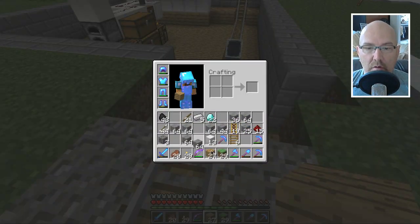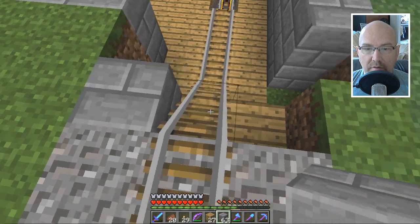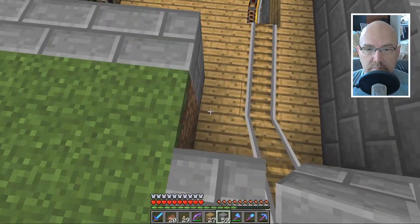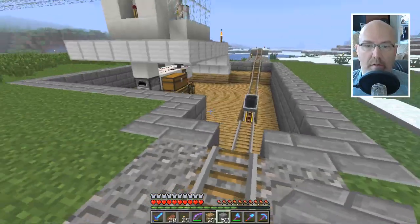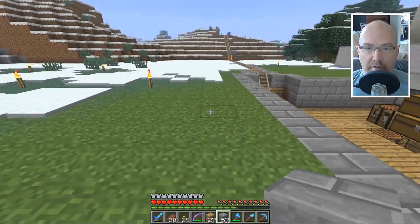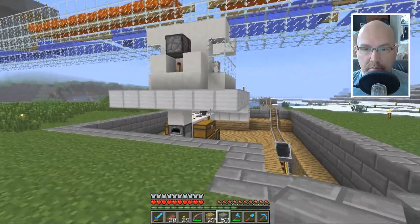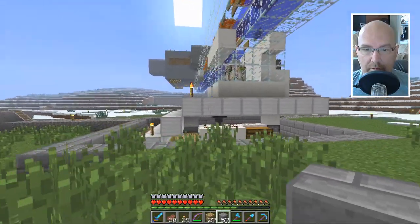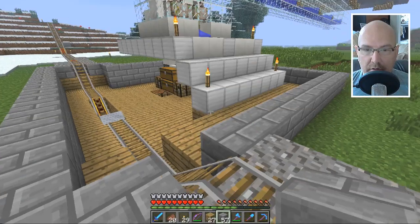I think we needed to actually do this here because we want it to be the same as the other side, which I believe I did. That's our foundation — this corner is done. So it goes down right at that spot. It's going to be tall, because I want it to incorporate all that. I'll have to put a bed in here so I can just stay here for hours and collect lots of iron.